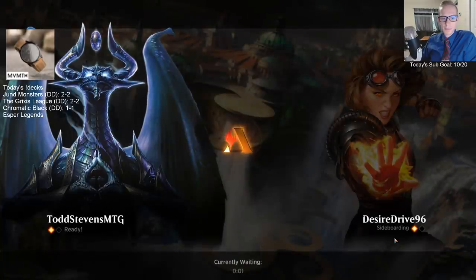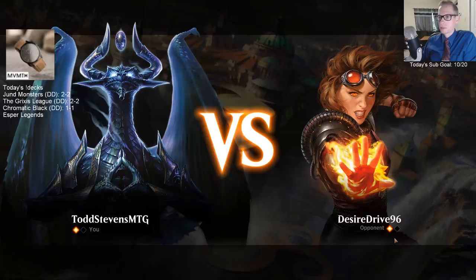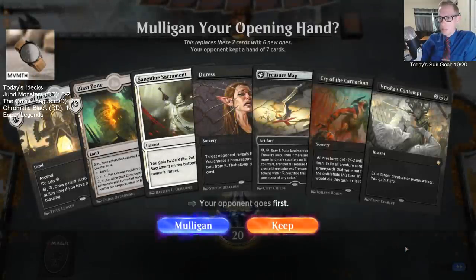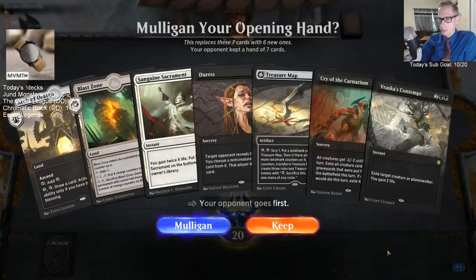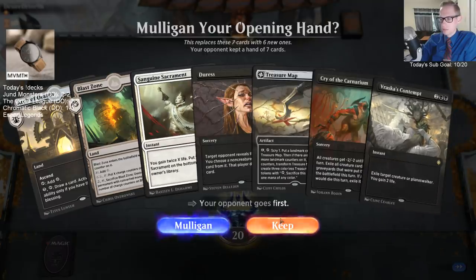No Zegana's in here. Game three against Mono-Red - can we win on the draw? This is Blast Zone and Arch - not looking so great. I love Cry of the Carnarium and Duress. I kind of want to keep this hand - I definitely would not keep it on the play, but on the draw I kind of want to keep it.